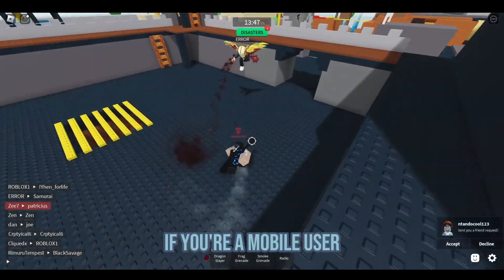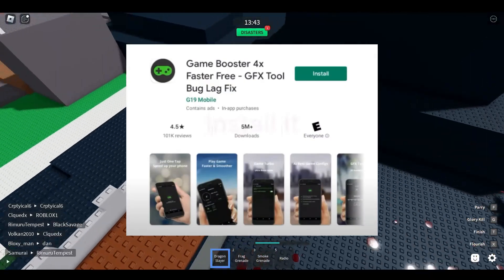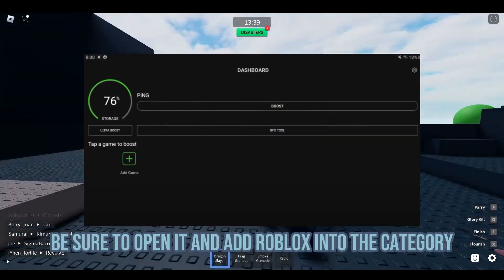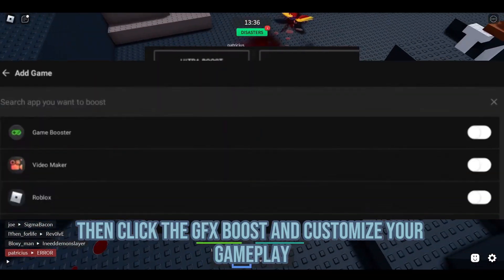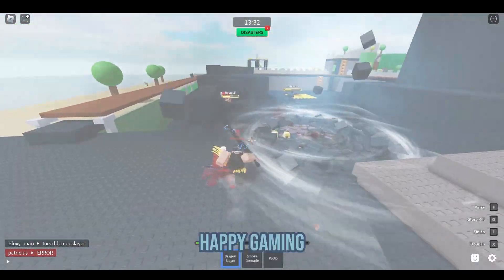Now, if you're a mobile user, I suggest installing Game Booster 4X app. Once you have it, be sure to open it and add Roblox into the category. Then click the GFX boost and customize your gameplay. Happy gaming.